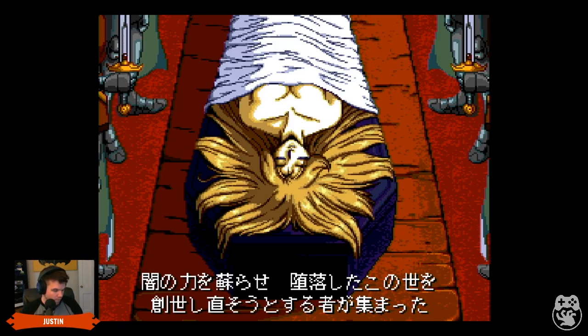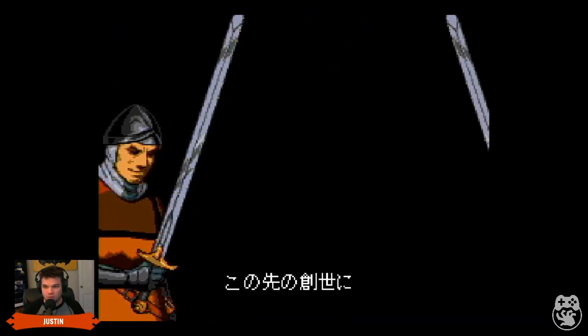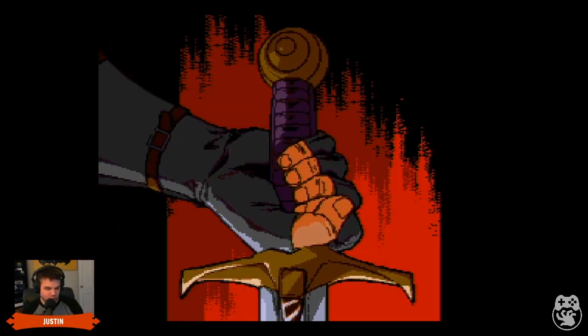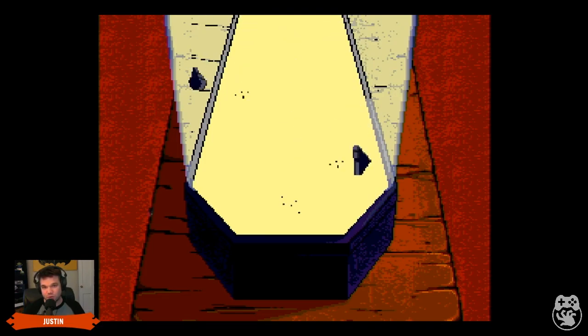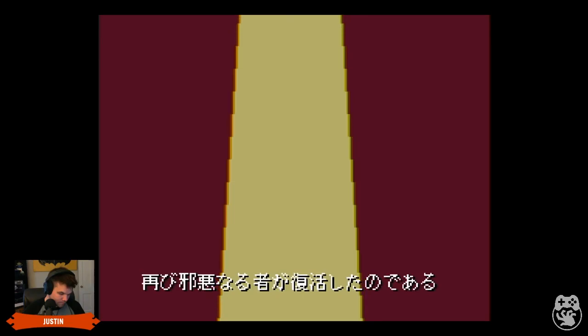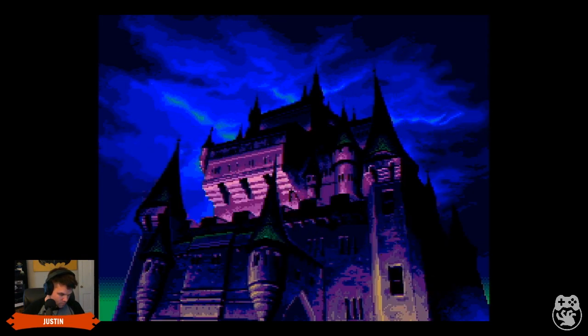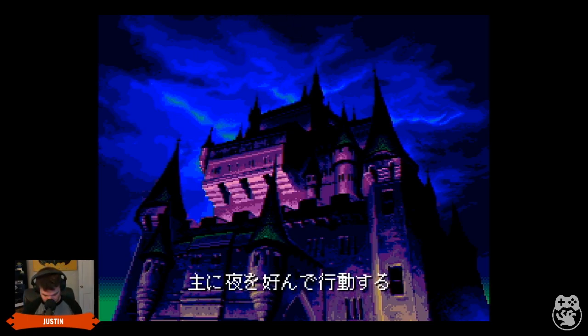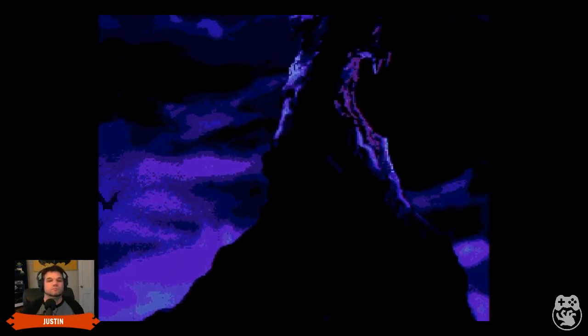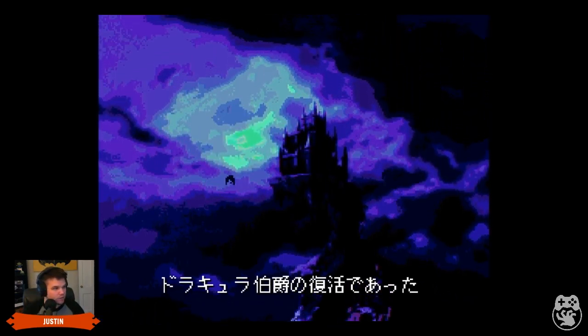There are a lot of kidnapped women in this game that you save for various reasons. This is the transition game between old-school Castlevania gameplay and what the series became after Symphony of the Night. Then the German voice-over starts playing with the opening cutscene — something about Dracula, the Prince of Darkness, Lord of the Devil's Castle, has been resurrected.